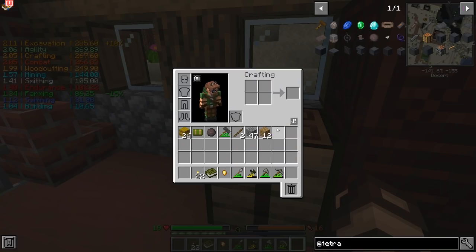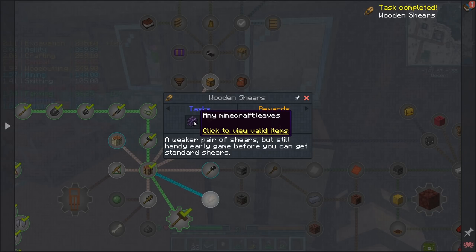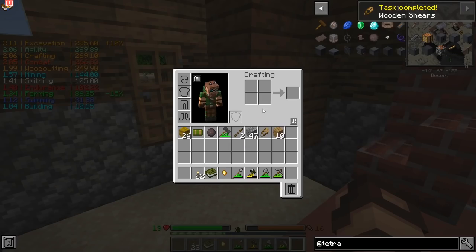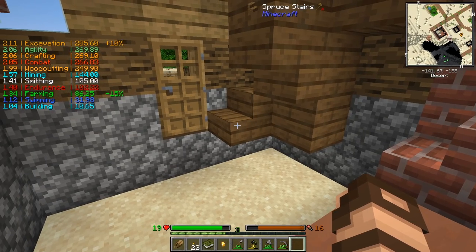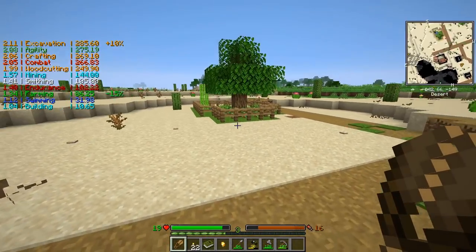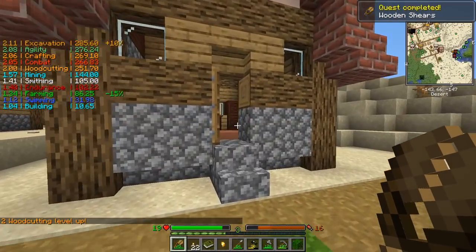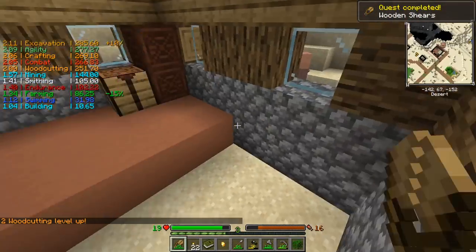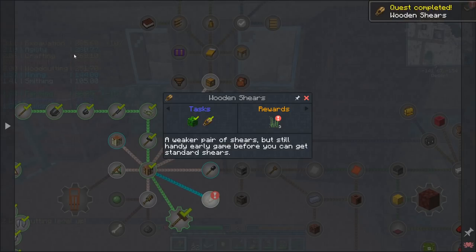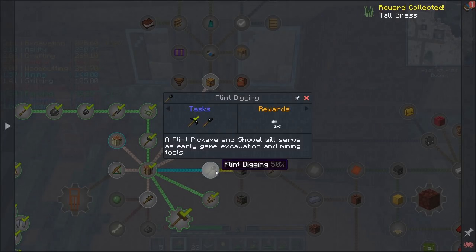I still need to make some of these things. I can at least make some wooden shears and that should complete that quest. There we go — and any Minecraft leaves. A tree just sprouted — what good timing. Let's just grab one of these and we're set. Open up the quest book and we got some free grass.